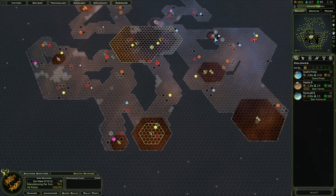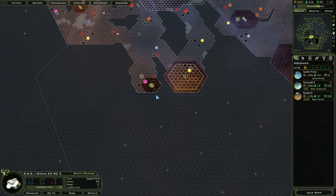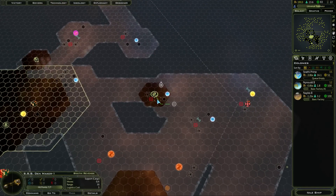I'll colonize that next here — my manufacturing is about to really come up then. No sign of any aliens down here, which is fantastic. So I could have all this to myself. Let's colonize this then.